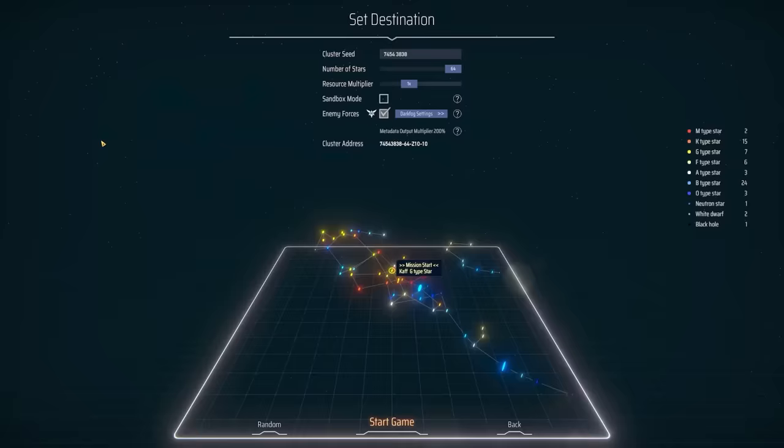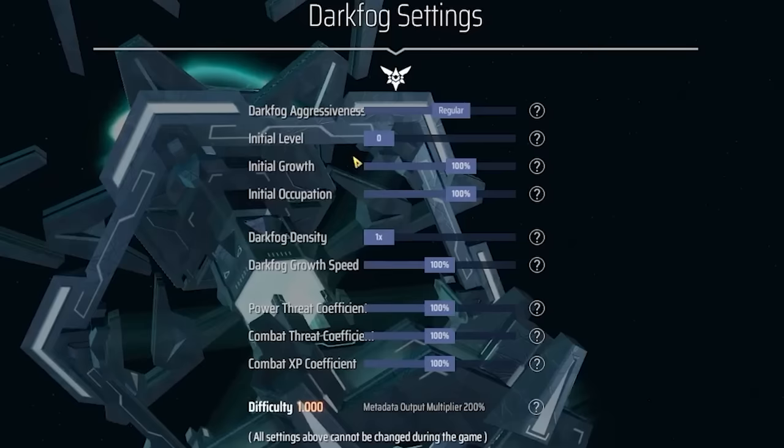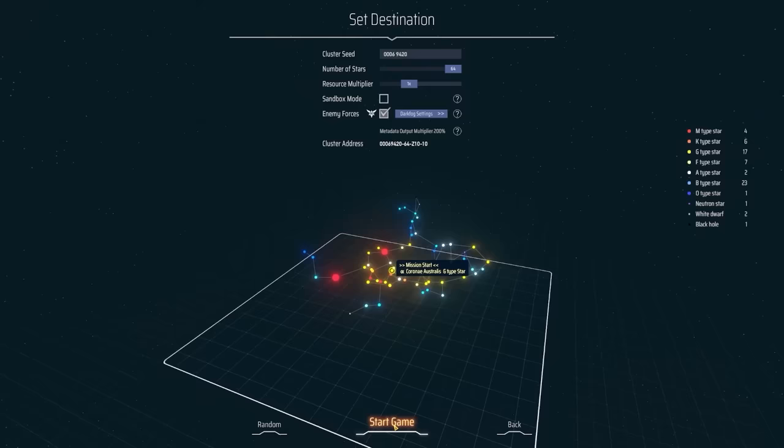If you want to play the exact map I'm playing on, put my seed in. Then of course we're going to keep the enemy forces on. For the settings, you can change everything about the enemies, like the aggressiveness. Probably don't start on Rampage — you'll probably struggle. So we'll just go for regular and get into it.